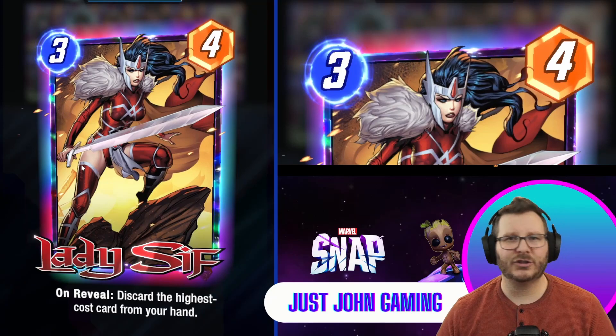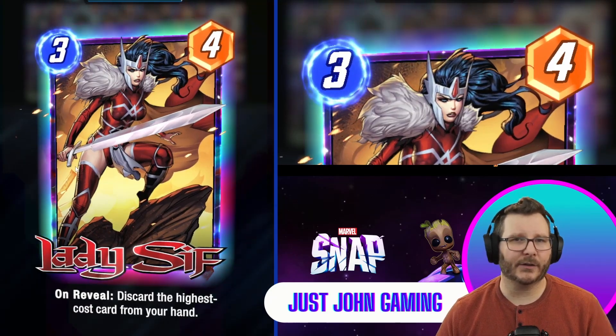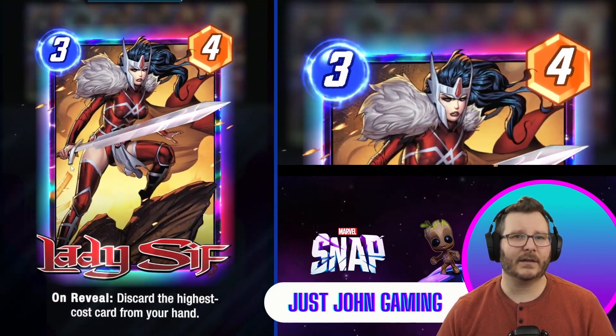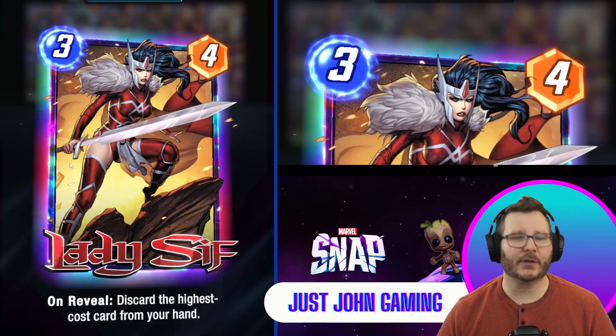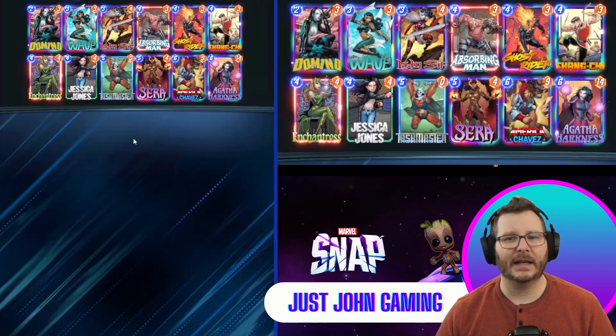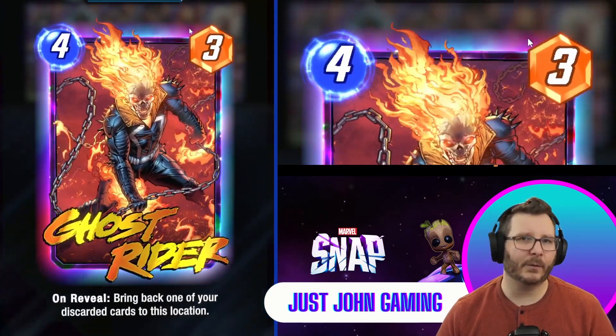Next we have Lady Sif. She discards the highest cost card in your hand, and Agatha is the only six-cost card in the entire deck, so it's always guaranteed that you're discarding Agatha with Lady Sif. And if you do that, we can get her back with our Ghost Rider.